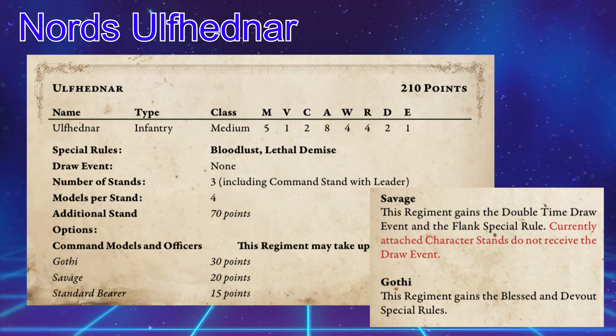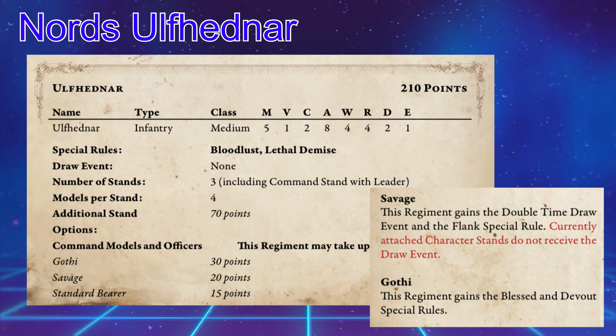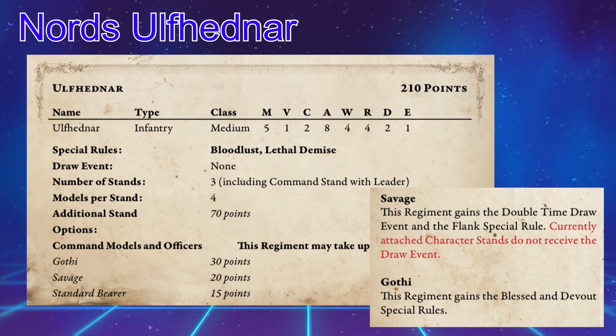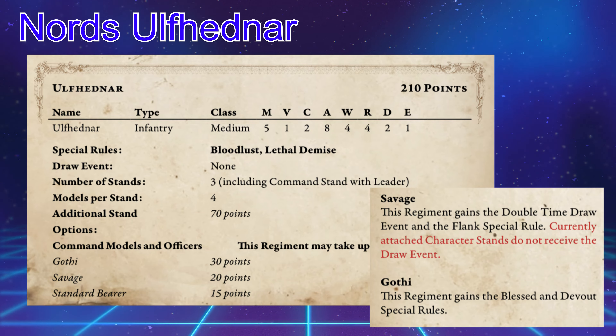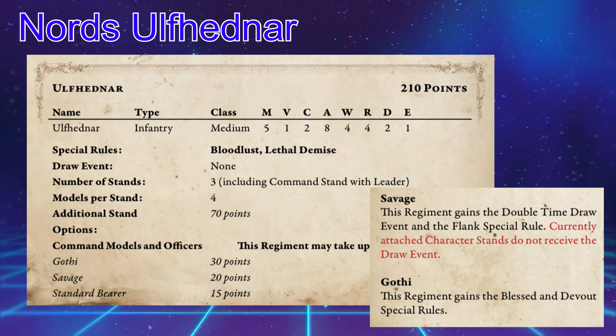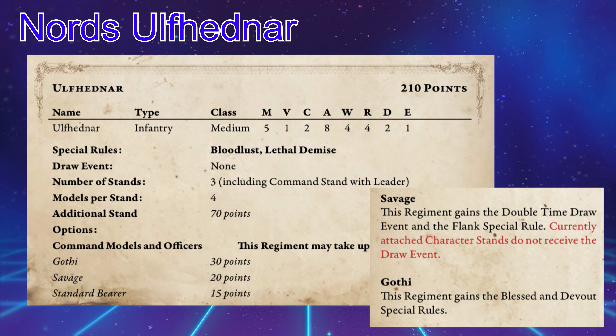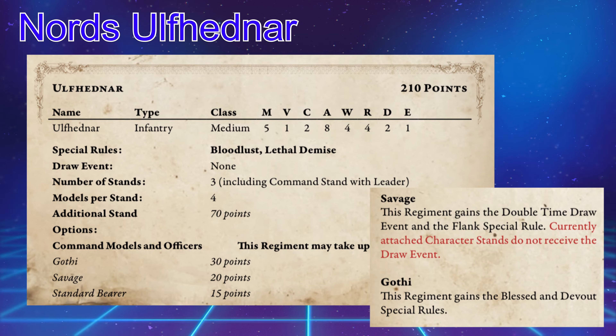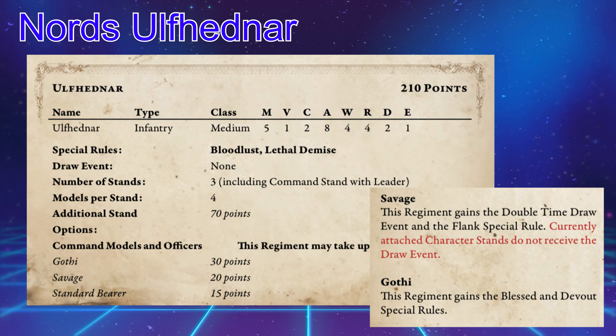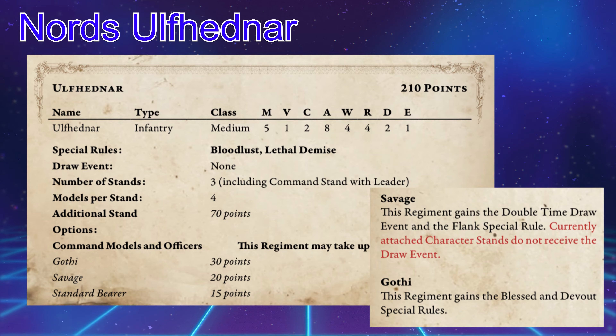I'm gonna mispronounce his name and that's okay. These guys come in at a whopping 210 points, but they bring a lot to the table for those 210. They can be a mainstay for the Jarl or a restricted option for the Shaman. They're an infantry unit — Clash Medium, Movement 5, Velocity 1, Clash 2, Attacks 8, Wounds 4, Resolve 4, Defense 2.